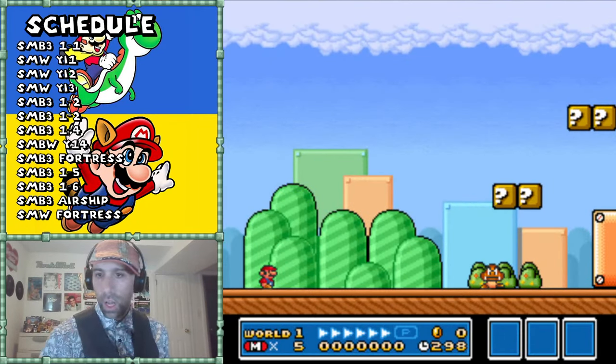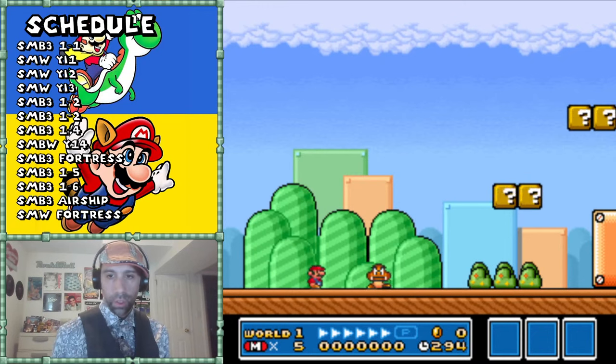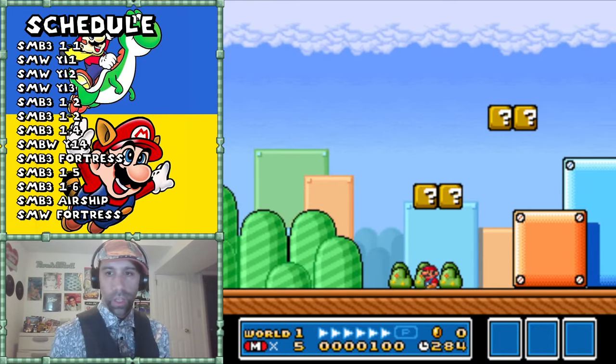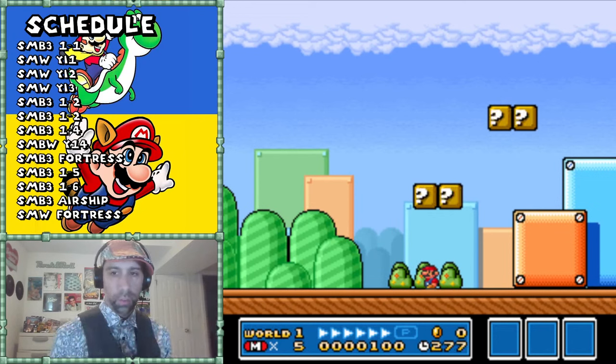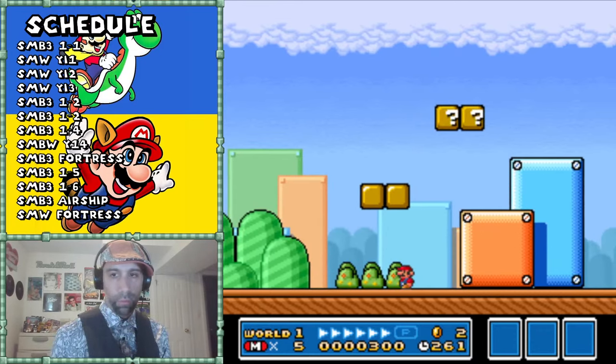Alright, so this is Super Mario Bros. 3 - I'm going to run through it. The first thing we do is teach the player about the first enemy in the game, the Goomba. This is like your thesis statement. In Mario 1 things were more open; here we're teaching players to move to the right, but this is a little more advanced so things are a bit denser.